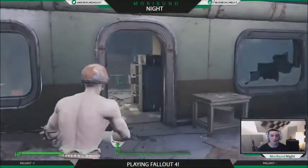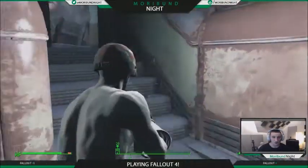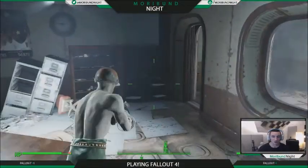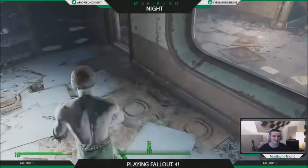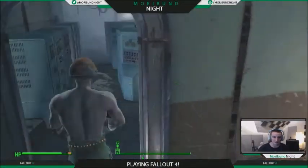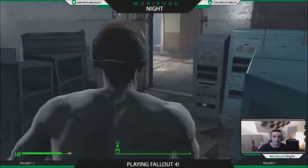Once we are in this room, we're going to cut a deep left and go up these stairs. At the top of the stairs, turn in here. There will also be a science magazine right there that you can grab — that'll give you some extra perks.